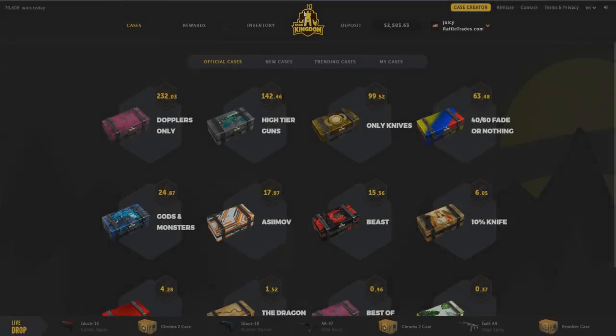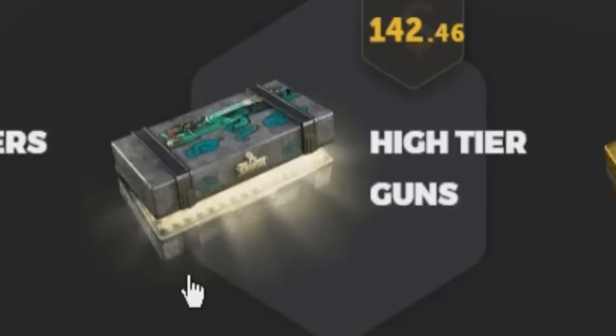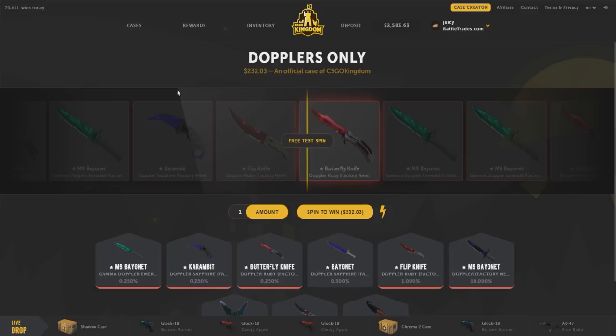What is going on guys, my name is Chad or Juicy, welcome back to a brand new case opening video. Today we're on CSGO Kings and we have $2,500 in balance. This is McSkillett's site, he's making a video on it pretty soon and it looks really dope. You hover over a case — I'm not a huge fan of the background and font but overall the site's pretty dope.